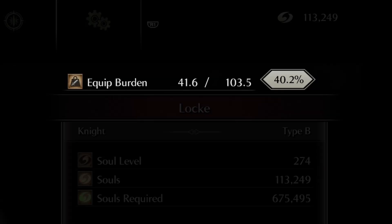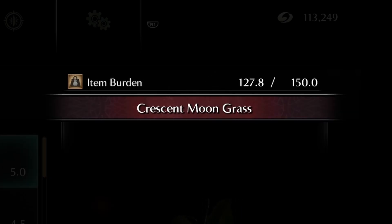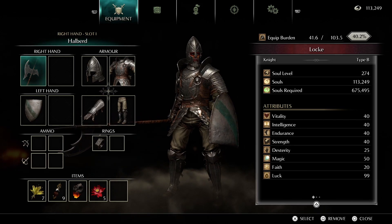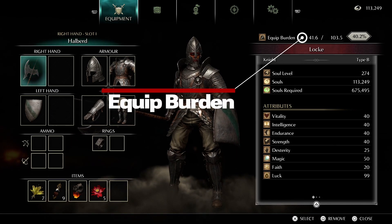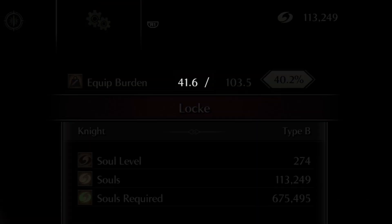Your equip burden is the overall weight of your equipped weapons and armour — not the weapons and armour you are carrying, that's item burden — just the weapons and armour you currently have equipped. On the equipment screen here, you can see your equip burden in the top right. The figure on the left is how heavy all your equipped gear is, the figure on the right is your overall equipment cap, and on the far right we have a very handy percentage calculation.